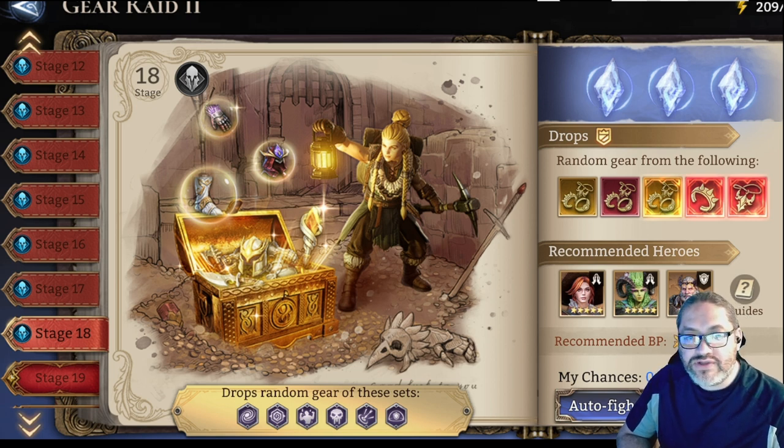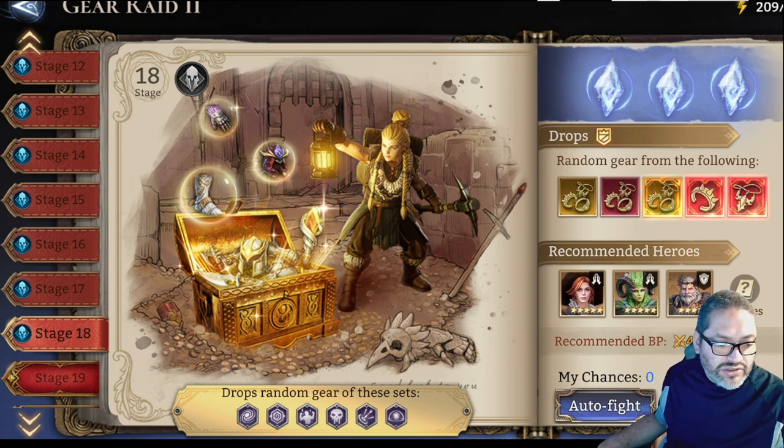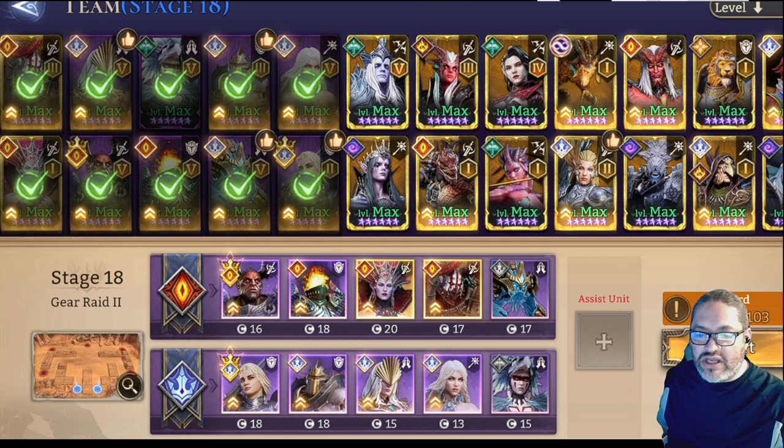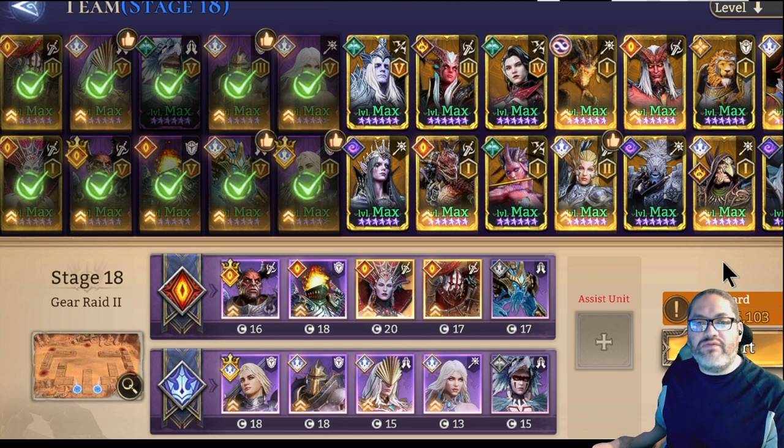I'm going to be focusing on the strategy for stage 18, but I think this is applicable for stages 13 through 18. You're looking at this in between the mid game and the late game, and then you're going to get into the end game with stages 19 to 21. Please note that I did turn the Power of Dominance off for this example, as I did not want it to influence the run at all.